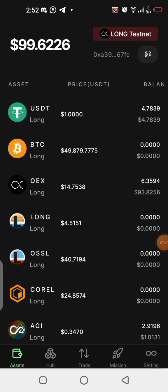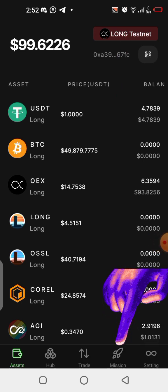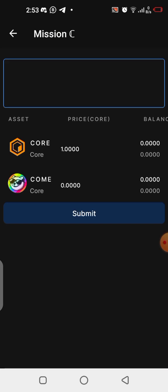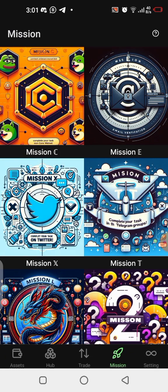Once you log into the application, you'll see your account and notice you are still on the testnet. To do Mission C, you need CORE on your balance. Make sure you are participating with an amount you can afford to lose, because you are buying a meme coin. Anything involving investment carries risk, so make sure you are doing this with funds you can afford to lose.